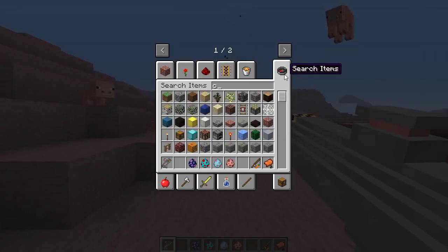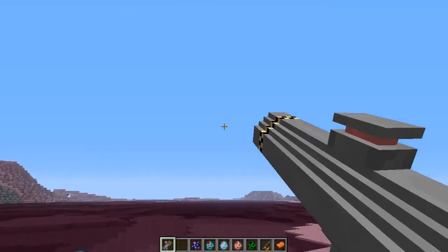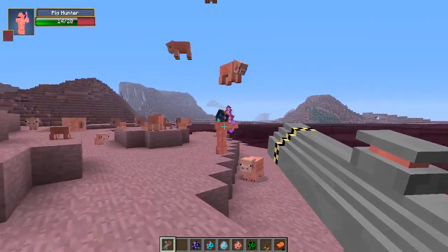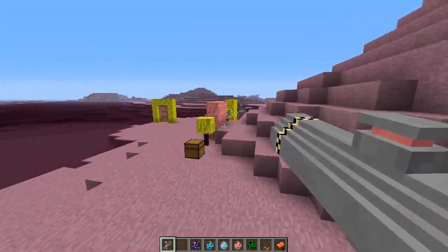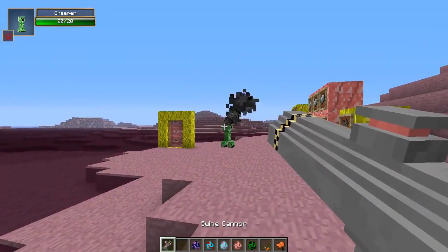Let's bring in a classic creeper. The sound is being a bit weird, but again this is a work-in-progress mod, so the sound is a bit off. It kind of oinks when you fire a bullet or missile at them. Let's try on this creeper here - it was hitting things earlier and it does about 10 damage. It's working a little bit better now, it's a little bit laggy in this dimension. I might try it in the other dimension in a second.